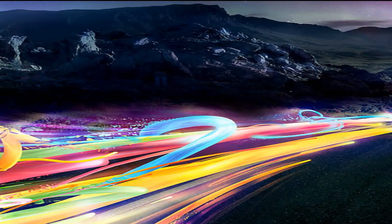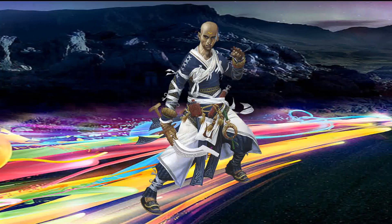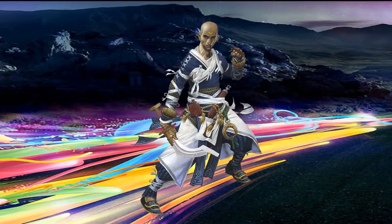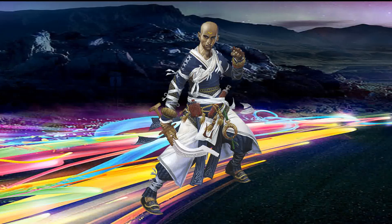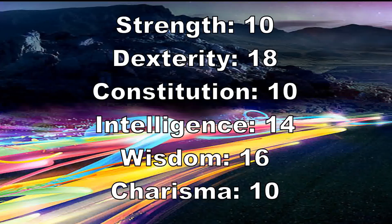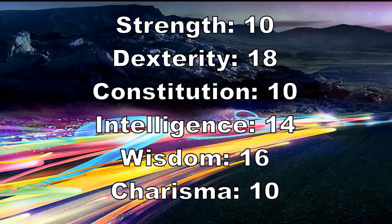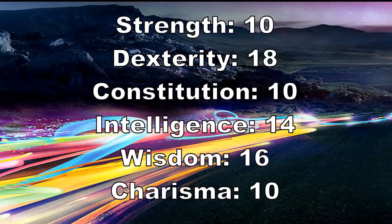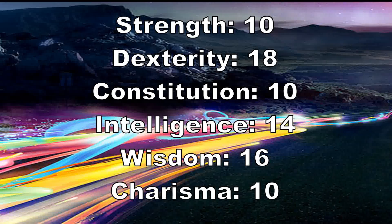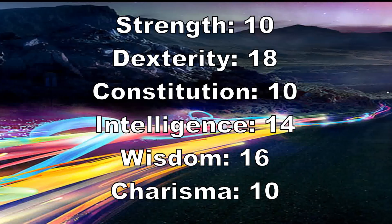For class, we're playing a Monk today. And as I said in my last video, you can pretty much go with any background you want here as long as you get the stats you need, which are Strength 10, Dexterity 18, Constitution 10, Intelligence 14, Wisdom 16, and Charisma 10.